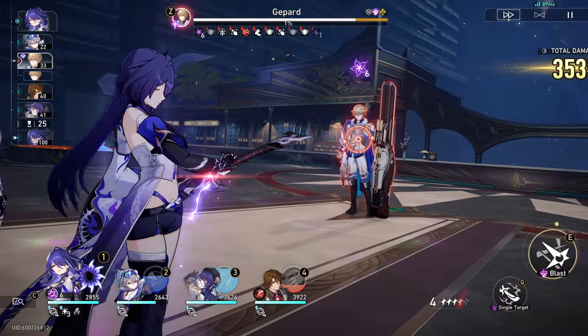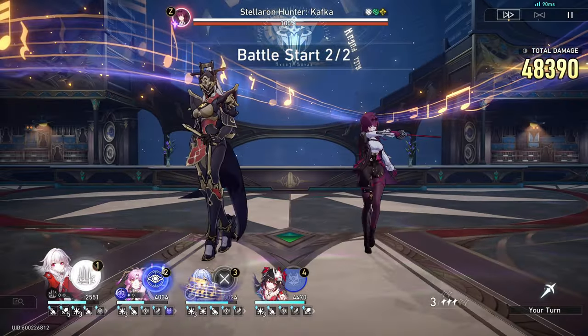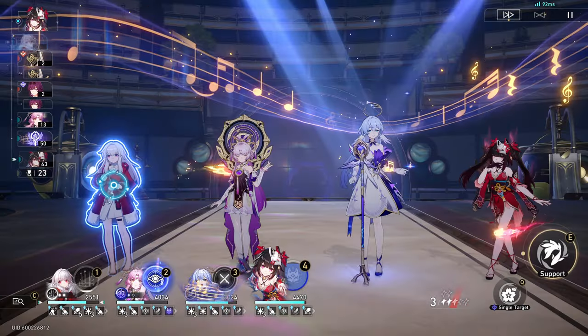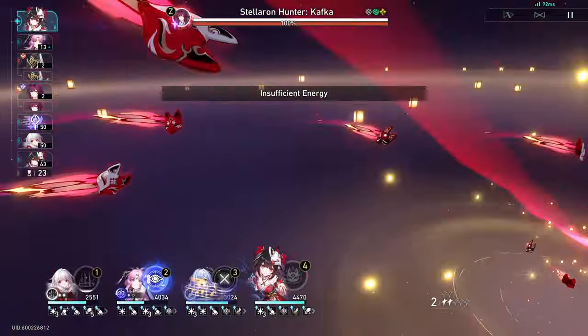Some reasons for picking up Topaz instead could include needing a Fire DPS, enabling a dual DPS comp, or other reasons. If you still can't decide, then honestly just flip a coin. Whatever result you get is who you should go for. But if the result you get makes you start second-guessing, then go for the other one — something-something reverse psychology.